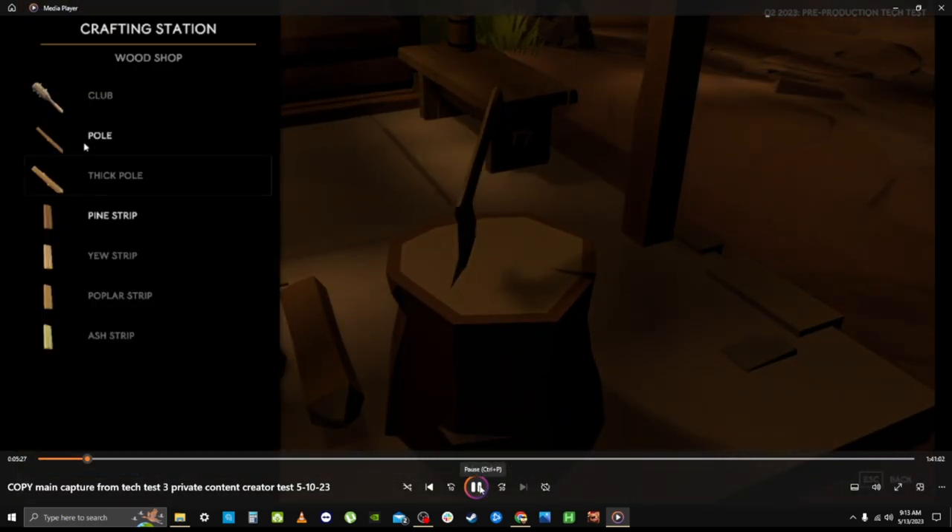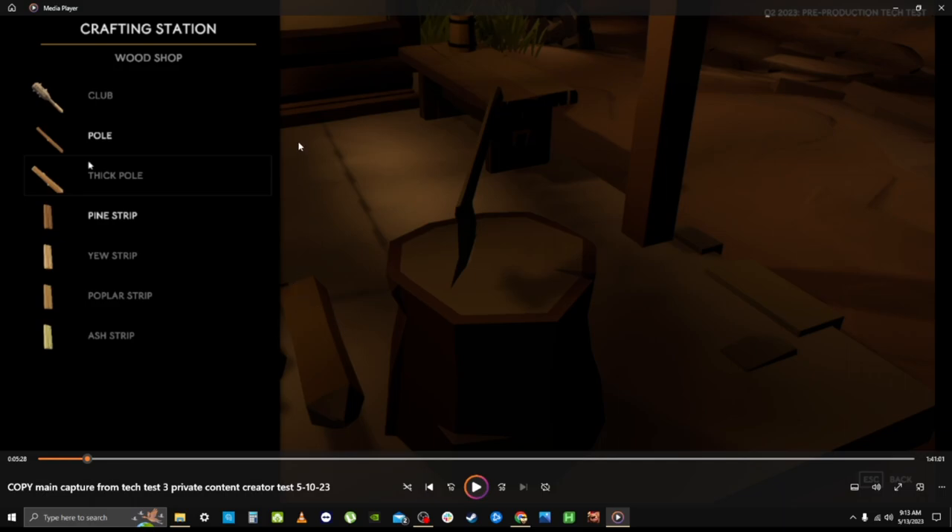What we have here is the woodshop crafting station. You press F to craft and get into the inventory of things you can make or refine. Right now they have the items you refine from basic resources and the items you can craft all in one inventory. You can craft a club — a weapon for the weapon slot — which is a finished craftable.